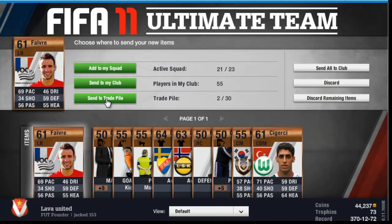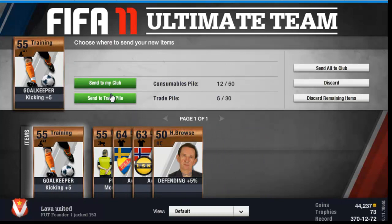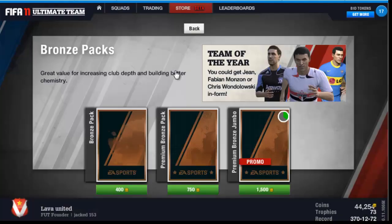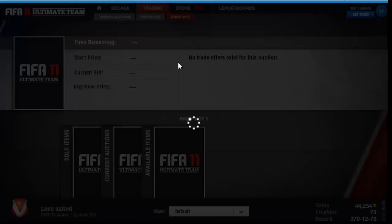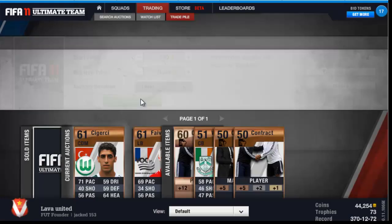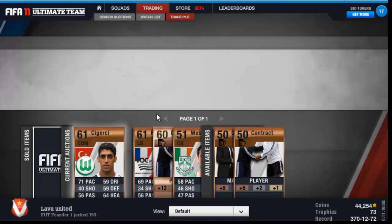Basically the way you gotta do this — if you don't know already, which I'm guessing most of you do — you just gotta go and buy a normal 400 bronze pack. Then all you do is put any players you get up for 150 or 200, and you just need to sell two of them to make a profit. Rare contracts nowadays go for about 200 buy now, maybe even a 150 bid, so if you get any of them it's pretty handy.